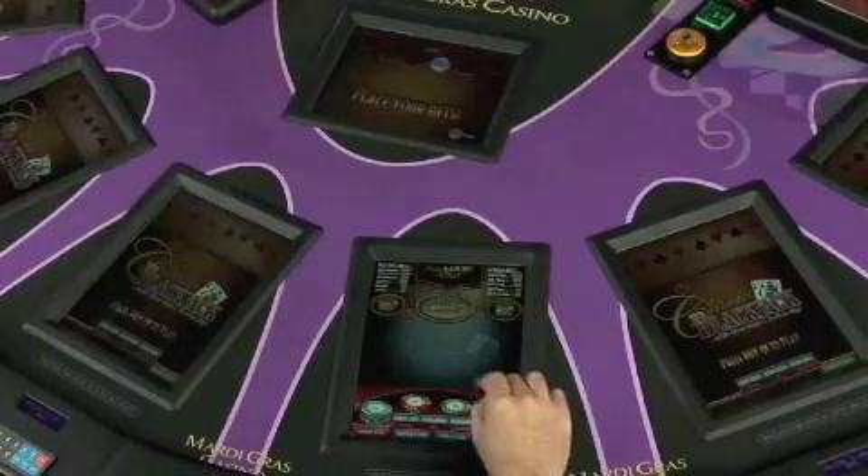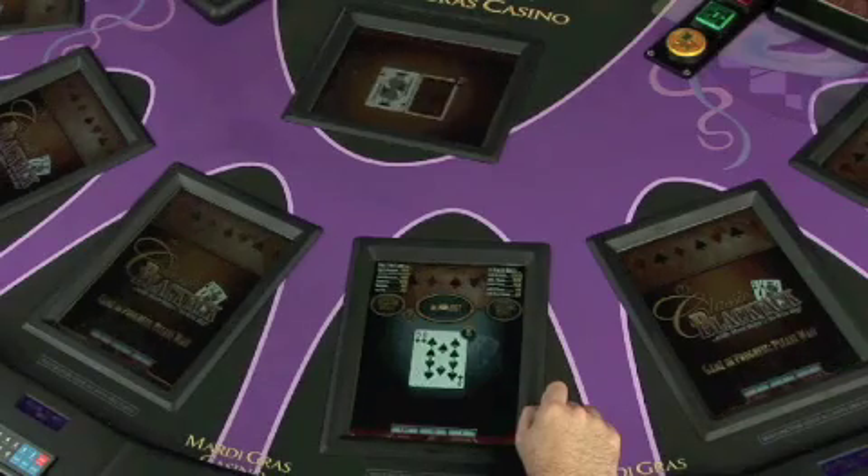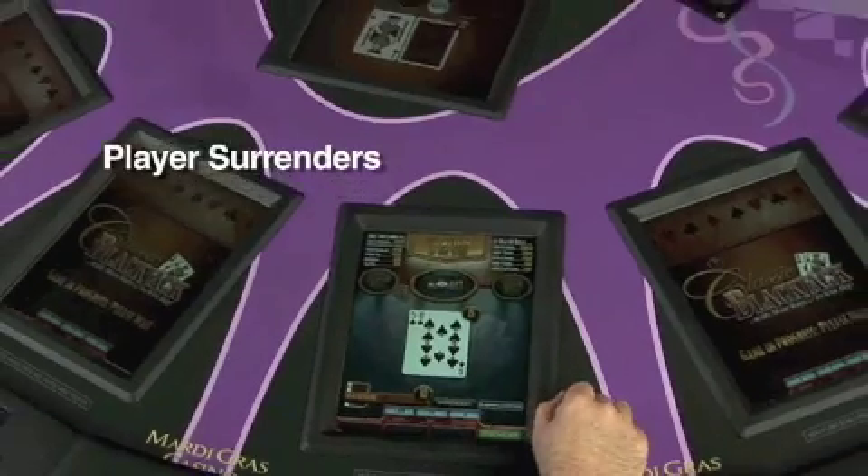I'm going to place a $100 bet. I have a five and a 10, which is a 15. The suggested play is surrender. I would like to surrender.